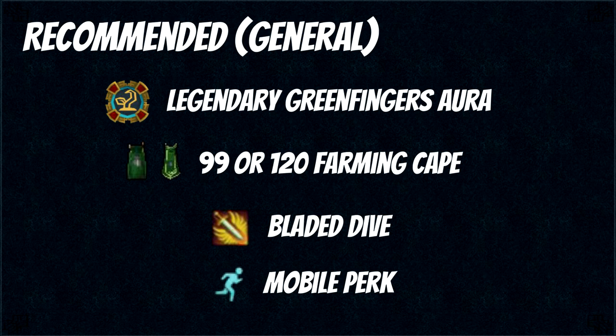If you can't buy the legendary version, just get the highest one that you can with loyalty points. The 99 and 120 farming capes both have useful perks. The 99 one is that you can have a chance to insta-gather all of your crops into your inventory, and for the 120 farming cape it will automatically super compost all of your patches. Super compost means you get more out of your crops and they have a lower chance of dying. Next up we have Bladed Dive and the Mobile perk, which just help you move around more easily when you're doing your farm runs.